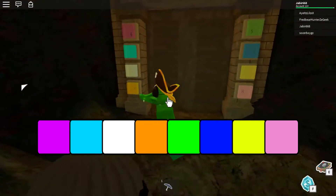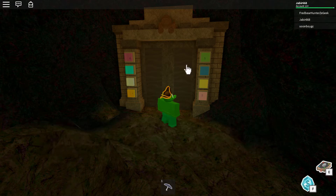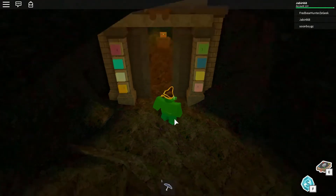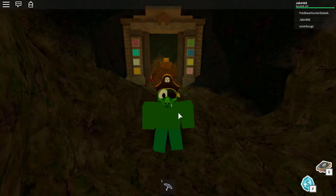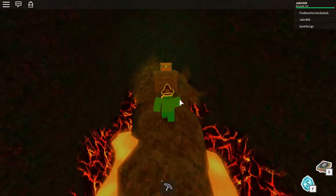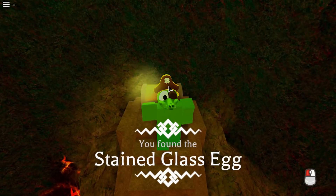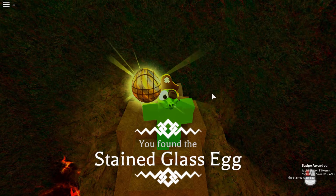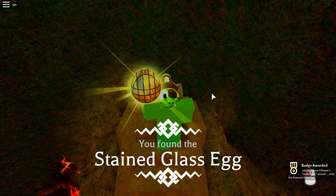After you do that, just click it — click the door — and BAM! Here we go, guys! The Dominus door is open. After you open it, just go to the chest and click on it, and you will get an egg. So that's it guys — that's how you open the Dominus door and get an egg called the Stained Glass Egg.